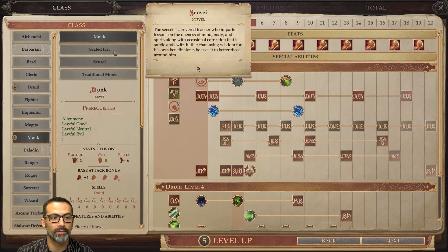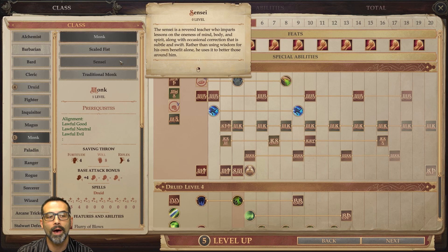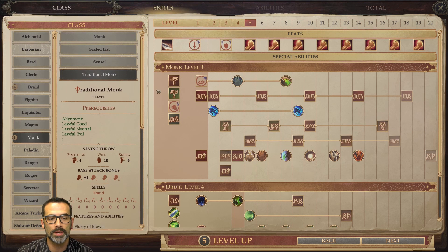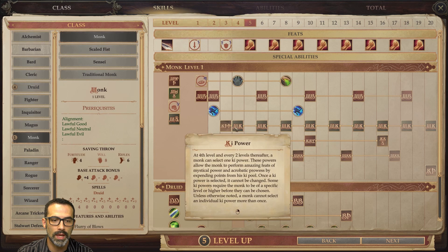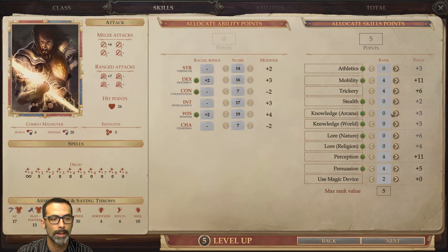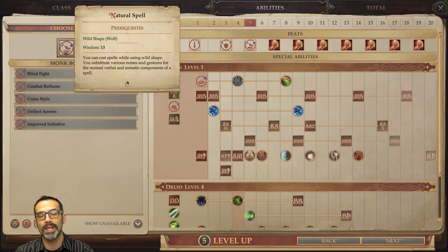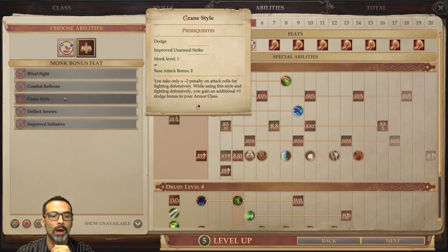At level five we're grabbing our first level of Monk. Don't do Sensei — Sensei does not give you Flurry of Blows. Don't do Scaled Fist either. We're going to do Traditional Monk. We're just taking one point here. At level five, as our first Monk level, we grab Natural Spell, which lets us cast spells inside any wild shape. We also grab Crane Style, which makes our attack penalty for fighting defensively go down.